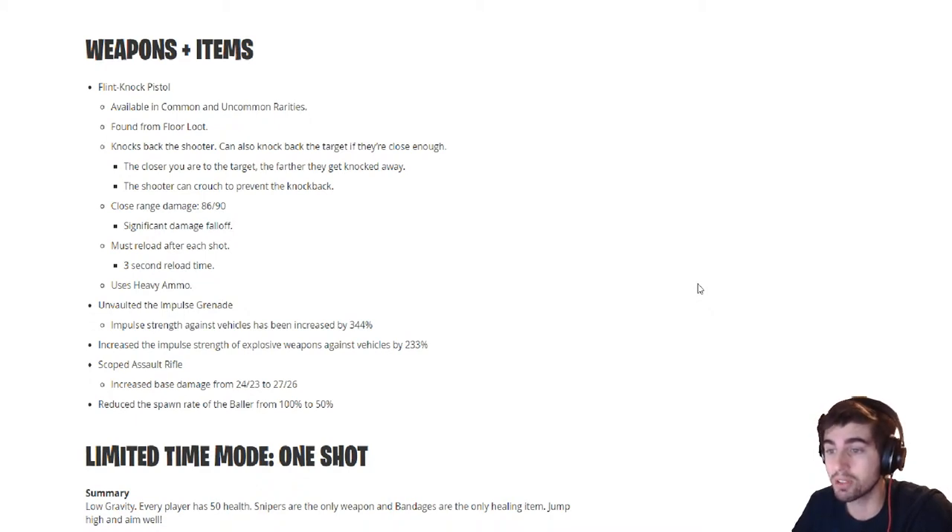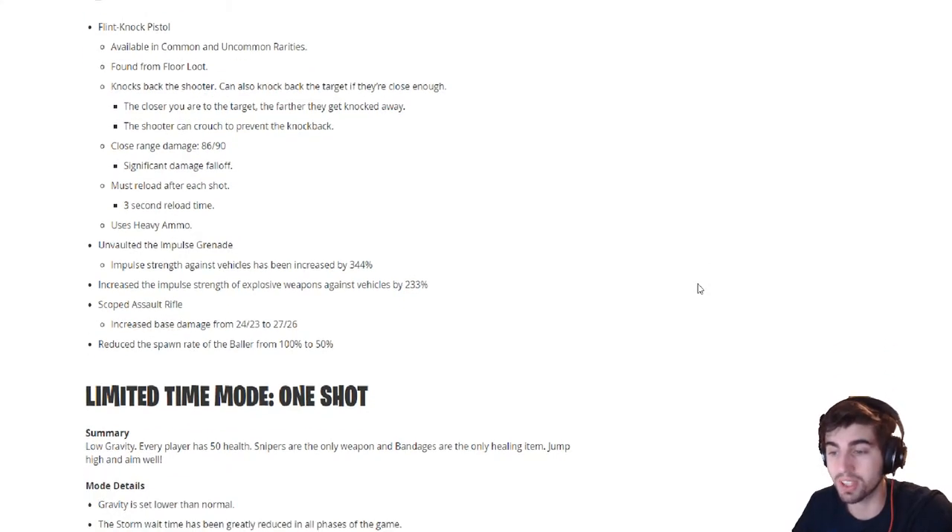Unvaulted: the impulse grenades. Increase the impulse strength of explosive weapons against vehicles by 233%. Scoped assault rifles get a damage increase. Reduce the spawn rate of the Baller from 100 to 50.